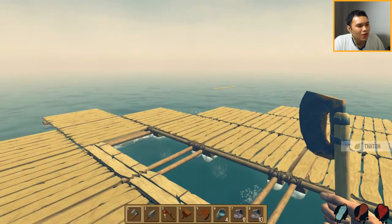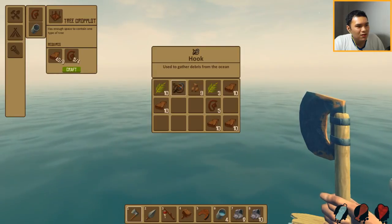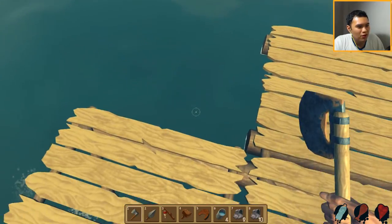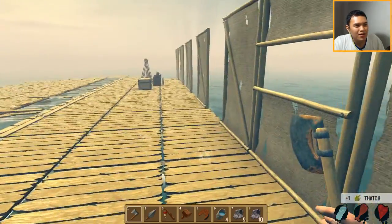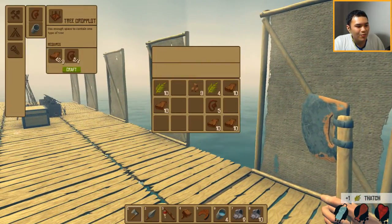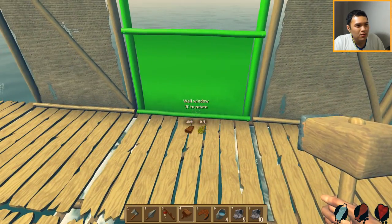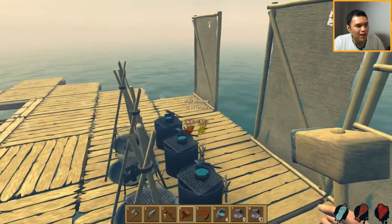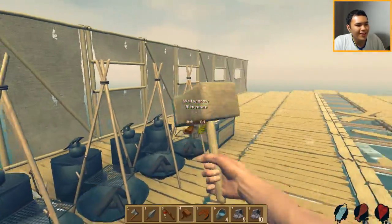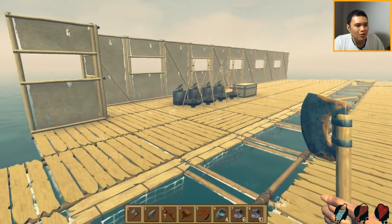Let me just grab some more thatch. I'm loving these fishing nets — we don't have to use the hook anymore. We don't need the hook anymore. Shall we just throw this? Yeah, we're gonna throw this. I'm sorry hook. Goodbye. Let's go — we're gonna make some more walls with windows over here. Place it all down. There we go, it's looking pretty good. If only we could add some colors to our boat — we're out at sea, where could we get colors from?